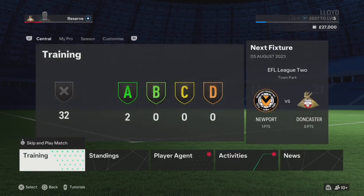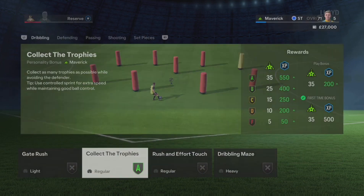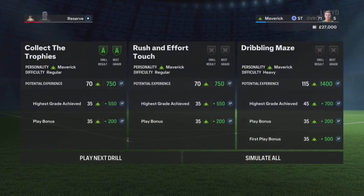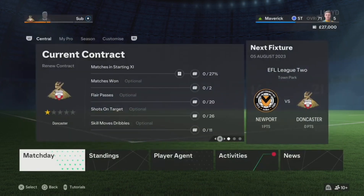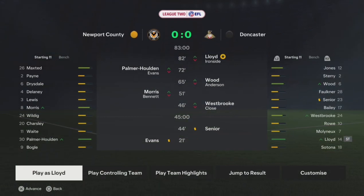Our next game is against Newport, but before that I need to get training, so I'm going to simulate the drills and hopefully this will change the manager's mind and put me on the bench at least. We got A, A, D and D. Let's get into the second league game against Newport - he's putting me on but only for seven minutes.